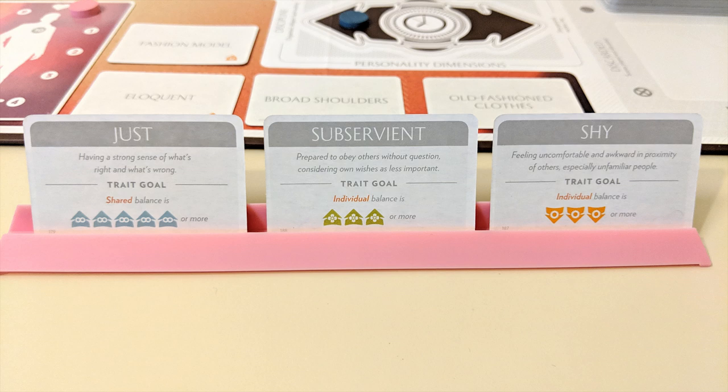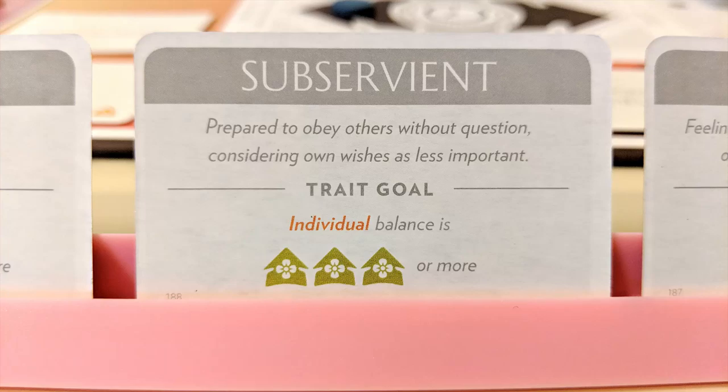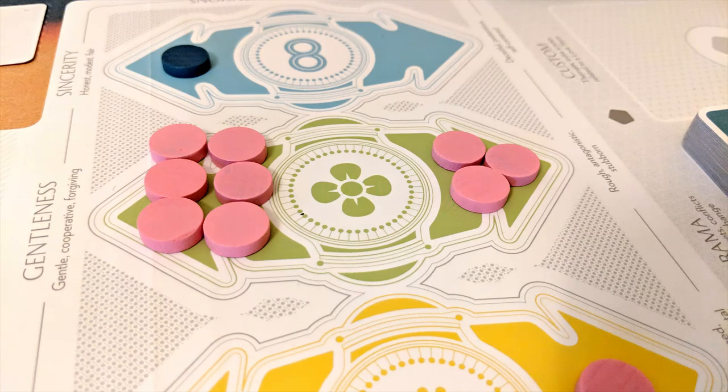Your total balance in any given dimension is calculated by the tokens you have on either direction. So if you have an individual goal showing three green arrows pointing up, you need a balance of plus three on the gentleness dimension — meaning three tokens more in the up direction than in the down direction. If you had three on each side, they'd cancel each other out and you wouldn't meet your goal. If you had six tokens in the upper arrow and three on the downward arrow, you would meet your goal because six minus three is still three. Do math.